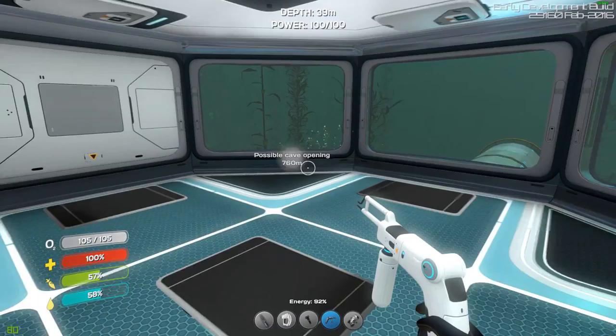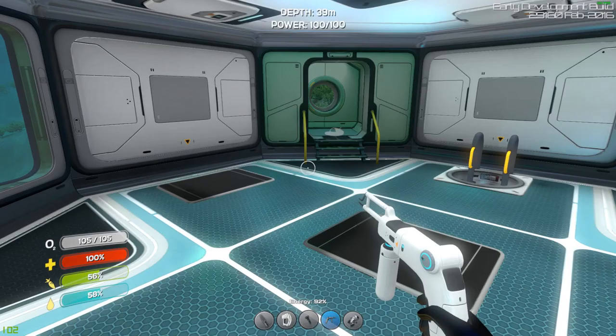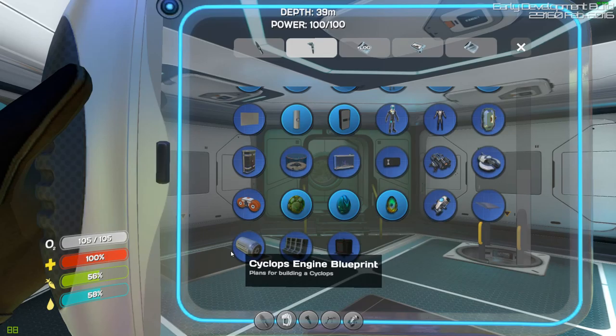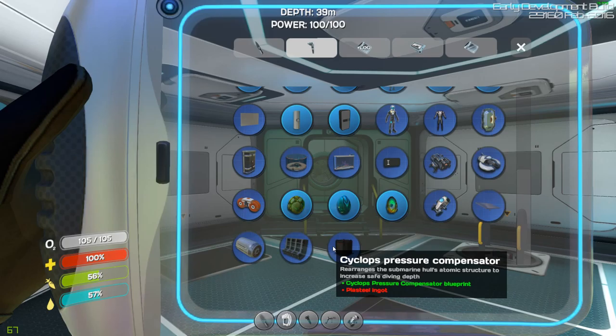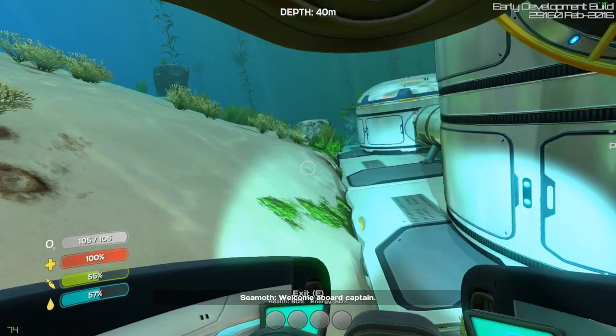Alright, that's much better. So basically, I need to go and build a Cyclops, which is a very large submarine, because right now I have two out of three — I have the engine blueprint and I have the hull blueprint. I did find the pressure compensator blueprint, but I need to go find Cyclops deck fragments. So that's what I'm going to go do.